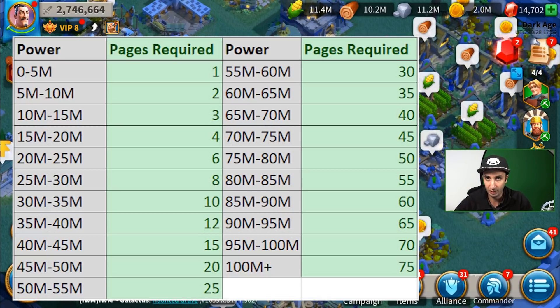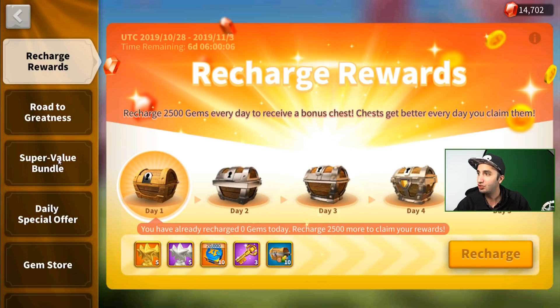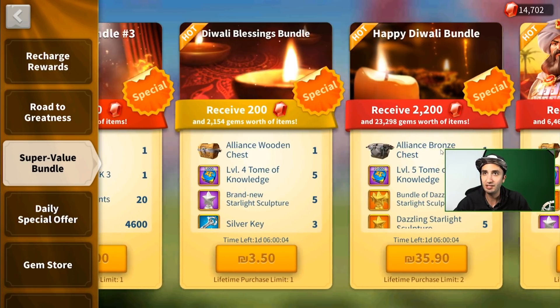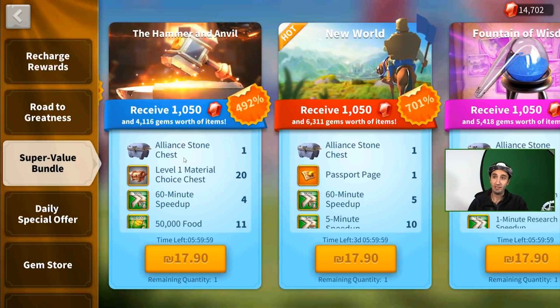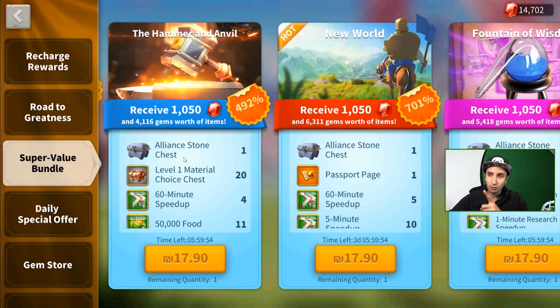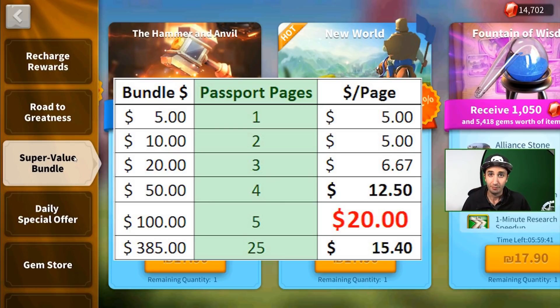There are a few ways to get passport pages. The most straightforward way is to buy them in the super value bundles — the new world bundle. You're looking at a farm account in kingdom 58. The new world pack starts you off with one passport page, and you get more passport pages as the levels of this new world bundle open up. Remember, you can buy up to three packs of the $100 bundle, so keep that in mind.